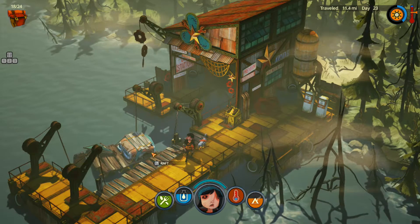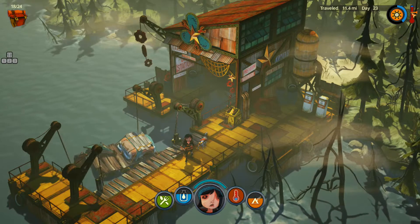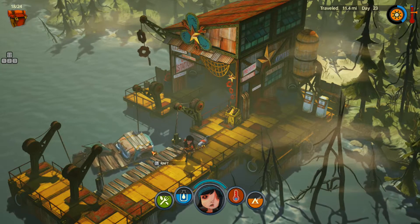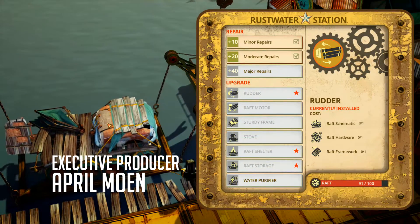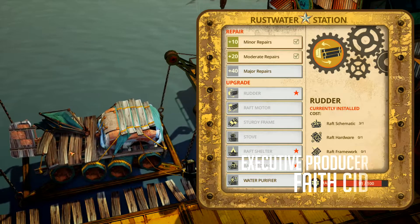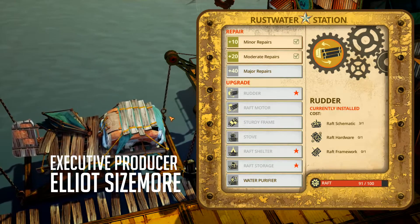Hey everybody, Heckers here, welcome back to Flame in the Flood. Here's a sitrep: we're about 60 fatigued, doing good as far as our clothing goes. We're a little thirsty at 40 and about 30 hungry. We just upgraded our raft quite a bit — we added the tent and fully repaired it. It was down to about 30 health and we got it back up to 91. We have a rudder, the shelter, and the old storage.